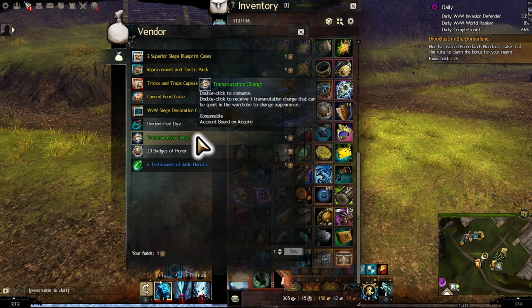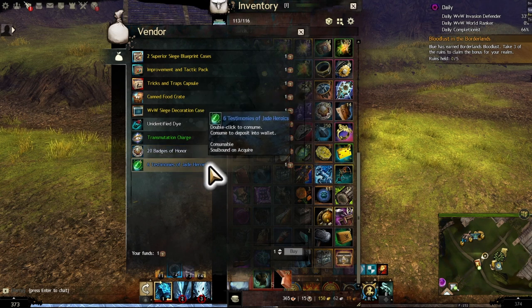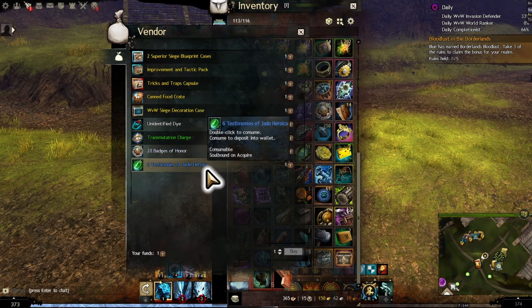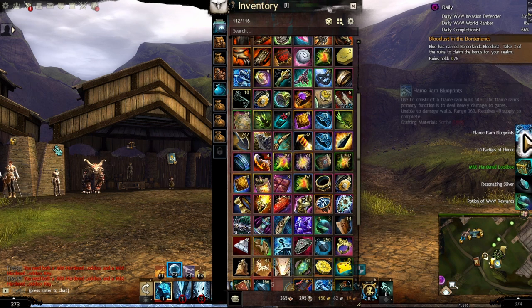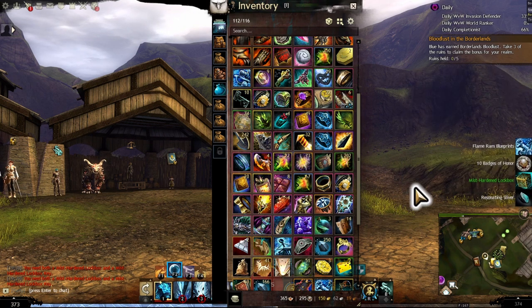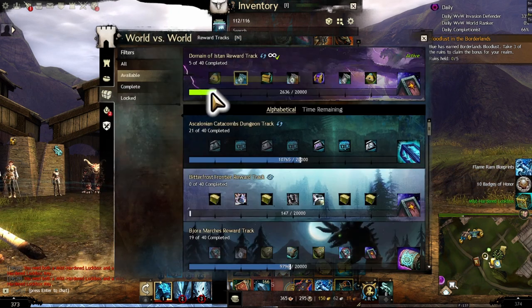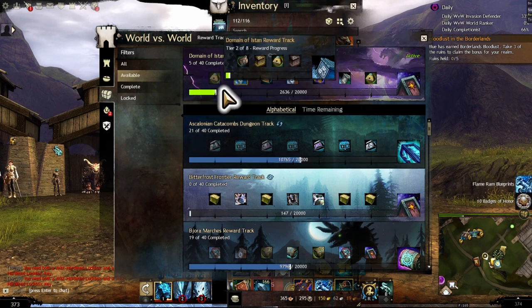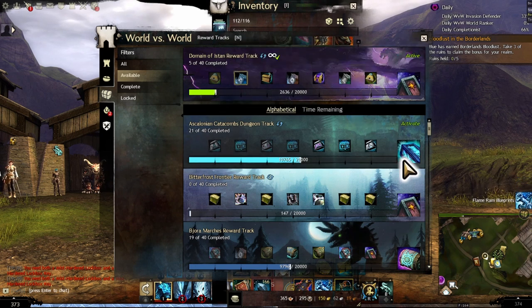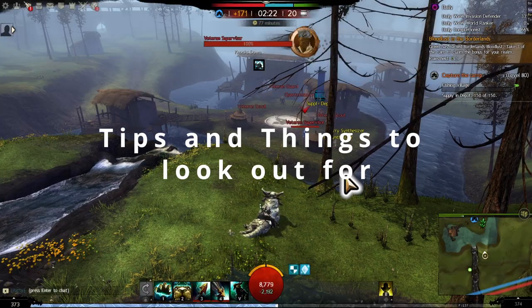An example of the skirmish chest: you can select from blueprints for WvW, canned food which is level 70 food, unidentified dyes, transmutation charges, and Badges of Honor — a great way to get infusions for WvW. Then of course Testimonials of Heroics again. When doing dailies and opening the box you'll get various WvW resources, but the most important are the Potions of WvW Reward, which give reward track progress. It can be good to stock these up, especially when a new map comes out with new deeds, emotes, or hidden content.